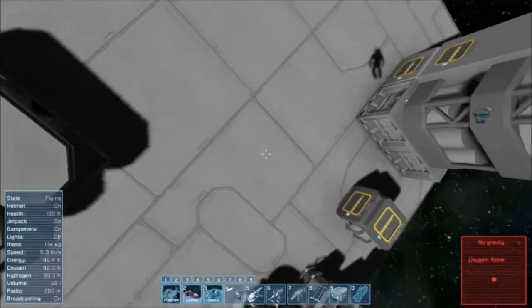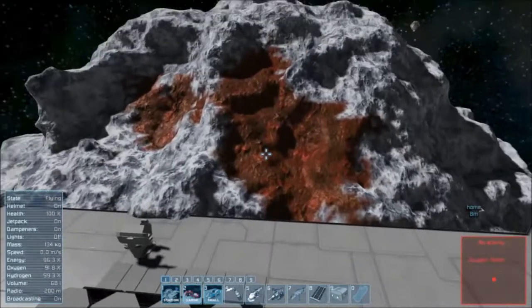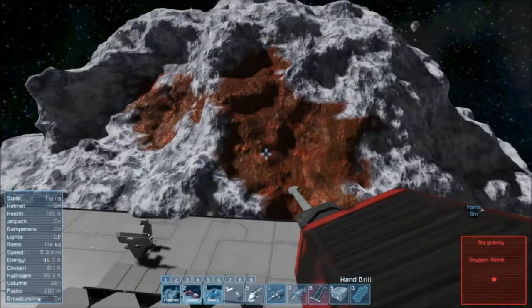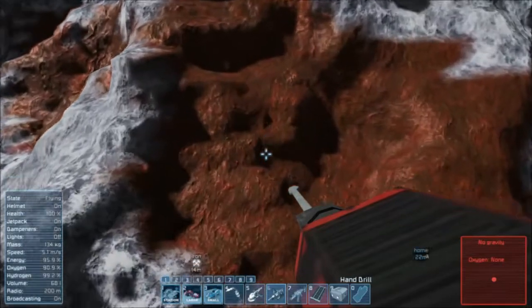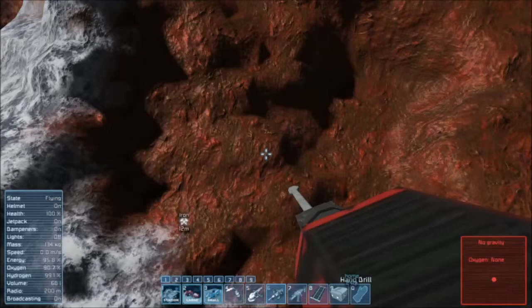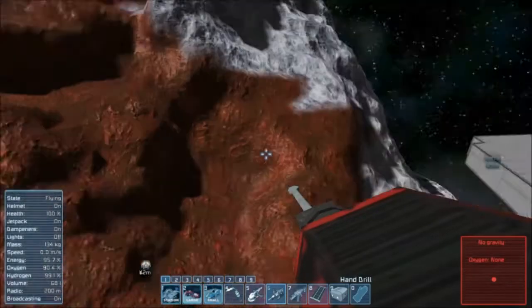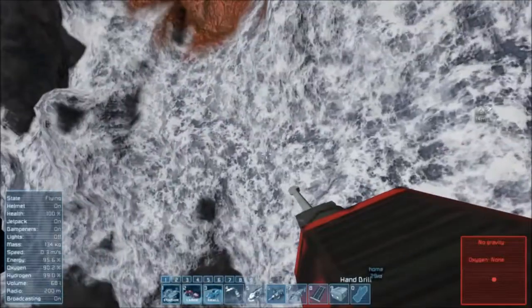We need more uranium, which means we need uranium ore. You may notice some discoloration here — that's actual ore. Iron ore, to be exact; it's reddish. We have a drill on our hotbar. Number six is our hand drill. Notice it says 'Iron, thirteen meters.' We have a short-range ore detector on this thing, so we know that's iron. Regular gravel will not pick up on it.